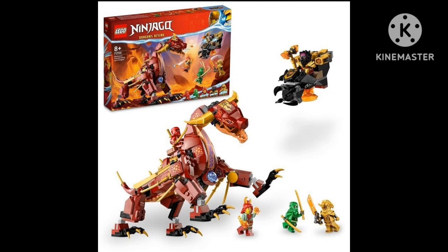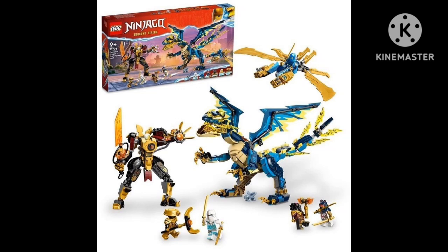Here's our next set, which is the Jade Dragon versus Empress Mech. I really love this one. The dragon is great, and the back kind of gives me evil vibes. I love the minifigures: Lord Ras, Sora, an imperial guard, Zane, Jay, baby Rayu, and Empress Beatrix. My personal takeaway is that I love the mech because it reminds me of the evil mechs — and there are more mechs like that coming up.